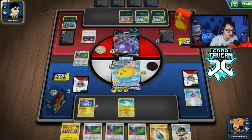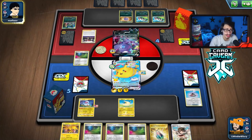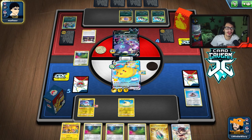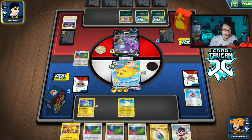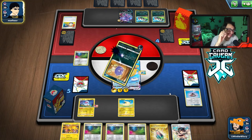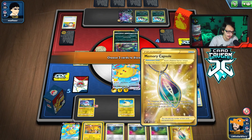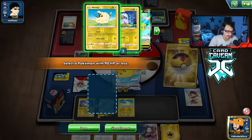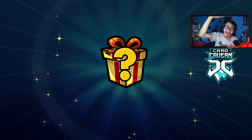Even if they poison us, we can just Max Balloon KO them — it still doesn't matter. If we do Fly, they can't poison us either since Fly prevents all effects of attacks. The problem is we don't want to kill the Weezing through Fly. They Ascension but don't poison me — kind of a waste of a play for my opponent. We use Zinnia's Resolve to get more energy for the other Pikachu. They just concede — another swift win with Flying Pikachu!